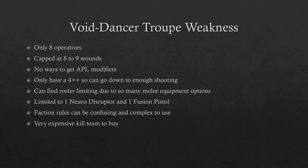There are no ways to get APL modifiers, which is balanced by everyone being 3 APL. You do have one way to potentially apply minus-1 APL to enemy operatives, but no way to buff yourself — so if you're in a mirror or tie situation and your opponent can break ties, you'll lose out. They only have a 4+ invuln, which can fall to enough shooting; a 4+ only goes so far, especially against 5-dice attacks.